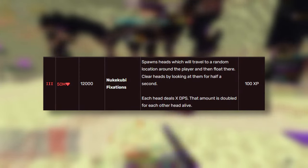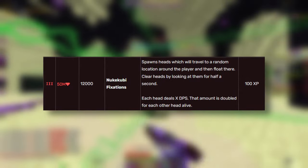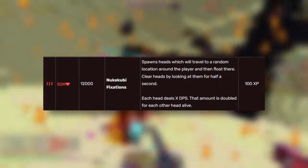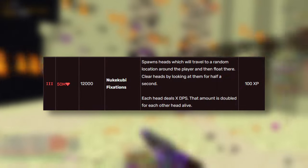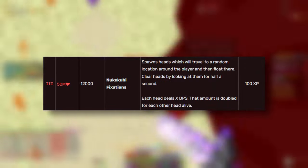The third boss has 50,000,000 HP, three hits phases, beacons which spawn at 66% HP, and the new QB fixitations — also known as the floating heads — which start at 33% HP. This gives 100 E-man XP and costs 20,000 coins to start. And finally, Void Gloom Seraph 4: 210,000,000 HP, three hits phases, beacons, and the heads. This drops 500 enderman slayer XP and costs 50,000 coins to start.